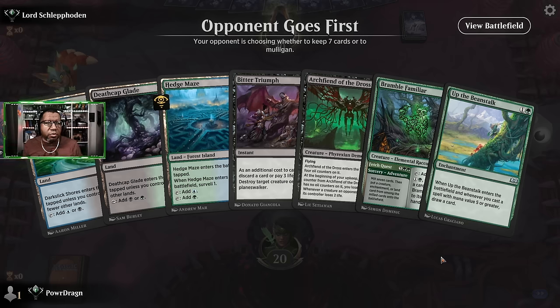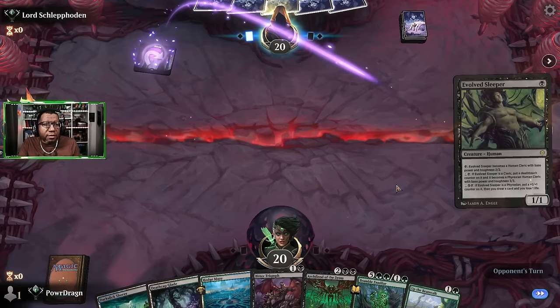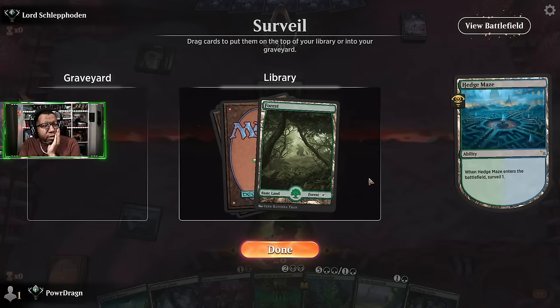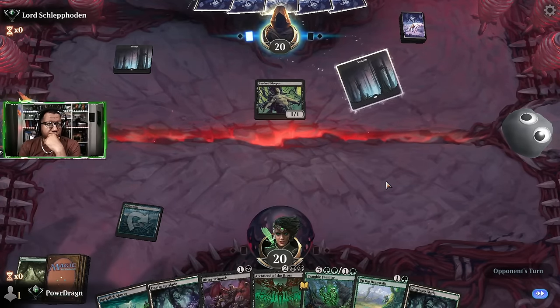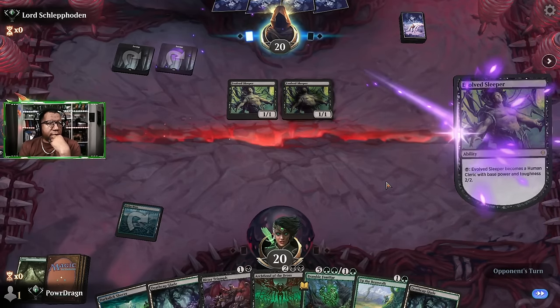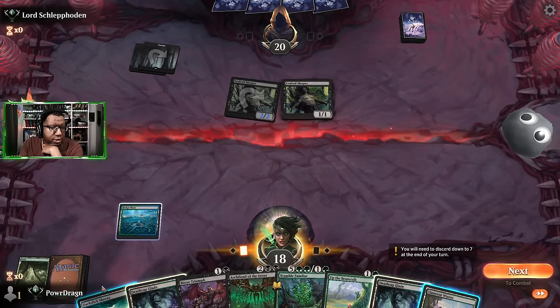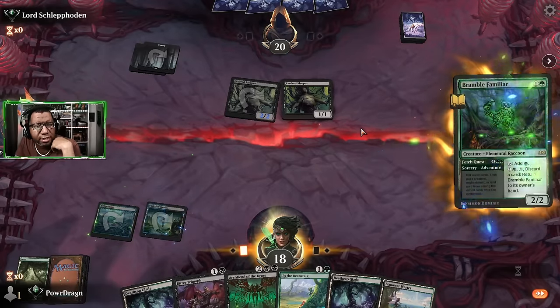We got Beanstalk and Bramble Familiar. This is tough because even playing Bramble Familiar on two I think we still have to try. Against black that Bramble Familiar is not gonna live, is it? Just a land — I already have access to two black mana, I'll let that go. Another Evolved Sleeper — okay, well that's a thing. I guess I'm still supposed to play the Bramble Familiar here because I can't see this going any other way.